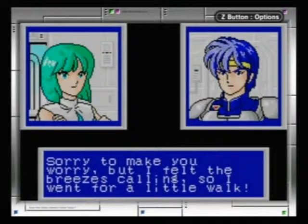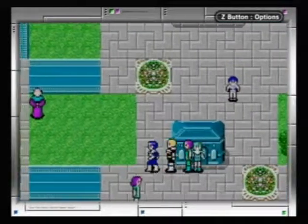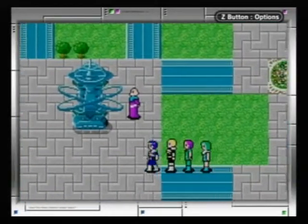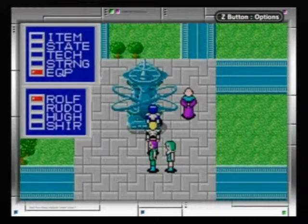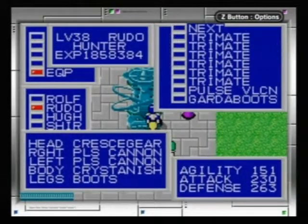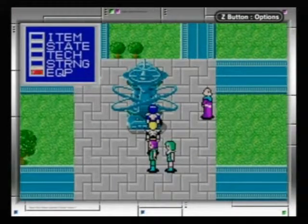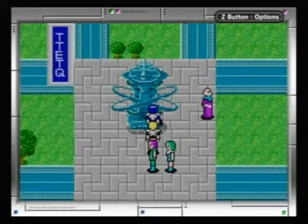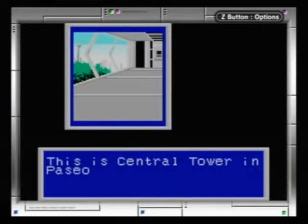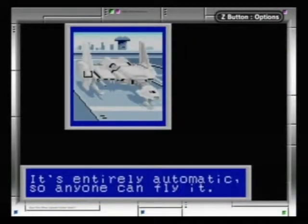Sheer: 'Sorry to make you worry, but I felt the breeze calling me so I went for a little walk.' A little walk through space! Sheer Space Walker — oh I like that, we should name the episode 'Sheer Space Walker.' Unless something else awesome happens it should be Sheer Space Walker.